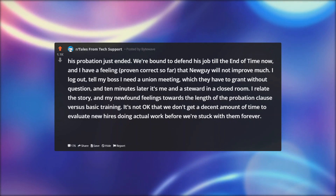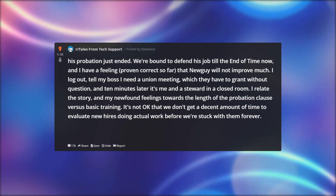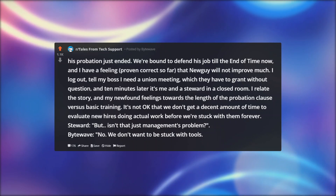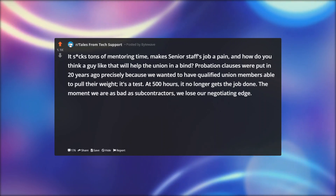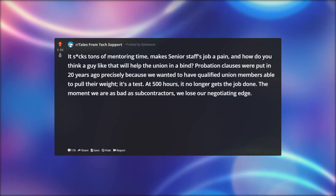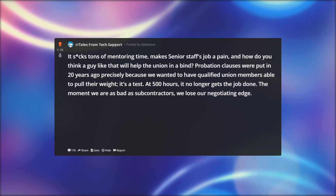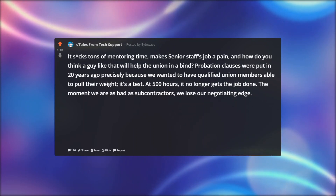I relate the story and my newfound feelings towards the length of the probation clause versus basic training. It's not okay that we don't get a decent amount of time to evaluate new hires doing actual work before we're stuck with them forever. Steward: But isn't that just management's problem? Bitewave: No — we don't want to be stuck with tools. It takes tons of mentoring time, makes senior staff's job a pain. And how do you think a guy like that will help the union in a bind? Probation clauses were put in 20 years ago precisely because we wanted qualified union members able to pull their weight. At 500 hours it no longer gets the job done. The moment we are as bad as subcontractors, we lose our negotiating edge.